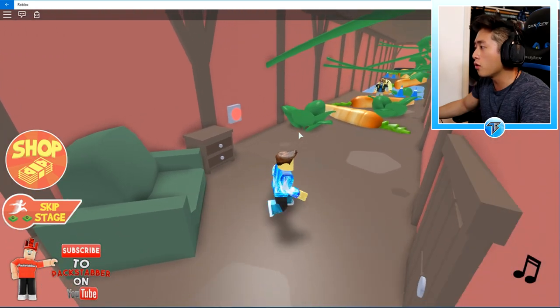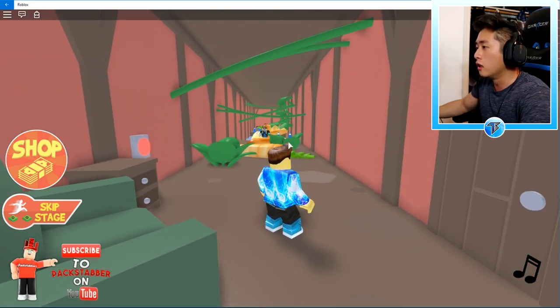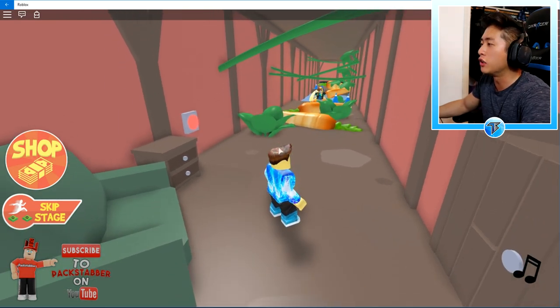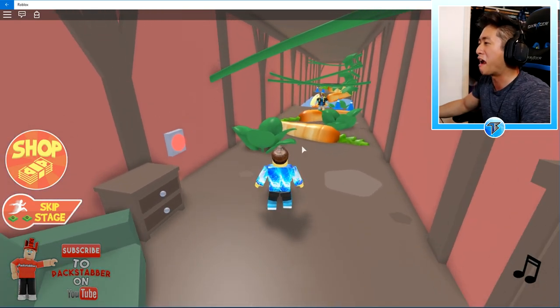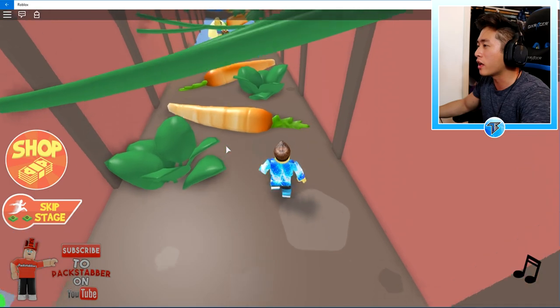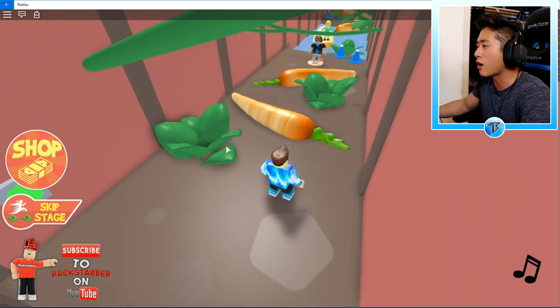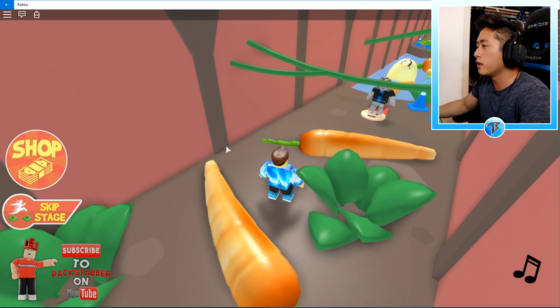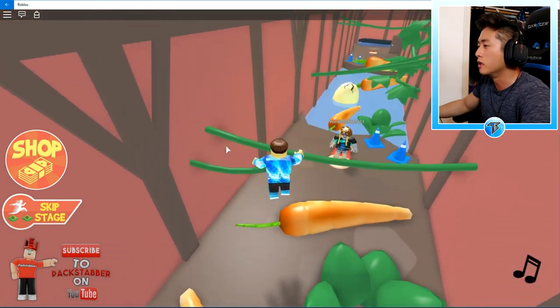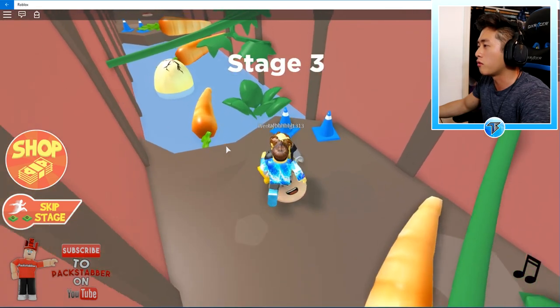Is it through this door? Oh my goodness — it looks like the carrot can kill us. Those look like rotten carrots. Let's see what happens if we press this button. Okay, so we cannot touch the carrot. These carrots do stink — these are rotten carrots. All right, we're doing a great job so far.